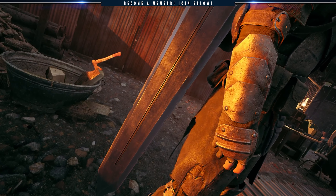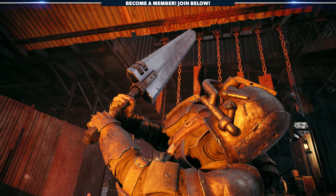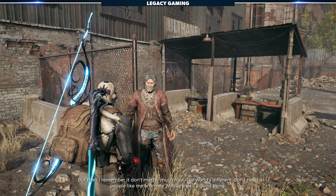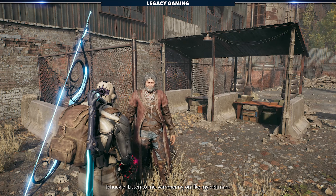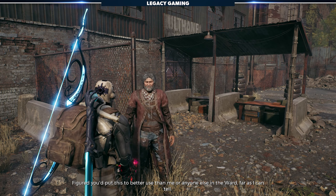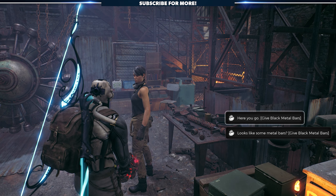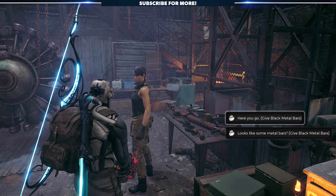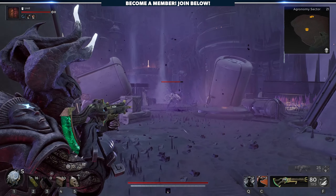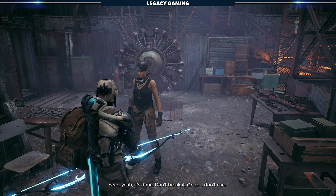If you're a fan of melee weapons in Remnant 2, then you'll definitely want to scoop up the Black Greatsword, a new unique item with an anime twist. To unlock this weapon, you'll first need to travel to Ward 13 and purchase everything from Brabus, the arms dealer. Speak to him again after clearing out his shop, and he'll say he's got one last thing that McCabe might be interested in. He'll hand you the Black Metal Bars crafting material, which you can bring back to Ava McCabe just a stone's throw away. She'll then begin crafting, but unlike the other weapons and mods she creates, this one will take some time. You'll need to go exploring, teleporting around or doing a couple runs, but eventually make your way back to her shop. For your patience, you'll be rewarded with the Black Greatsword.